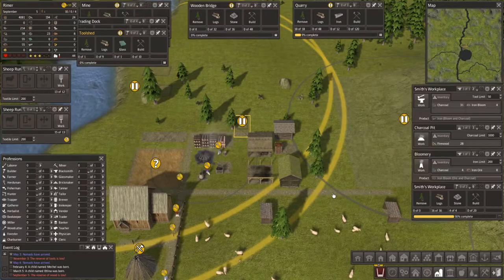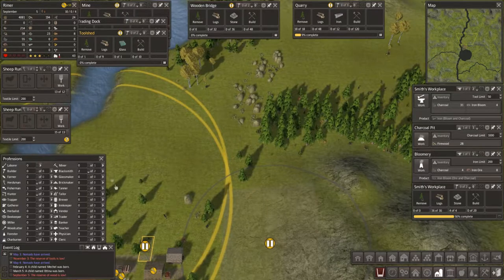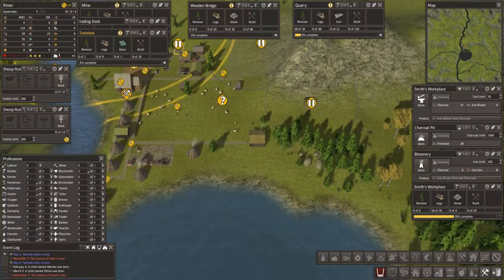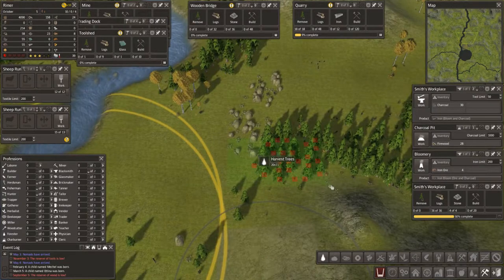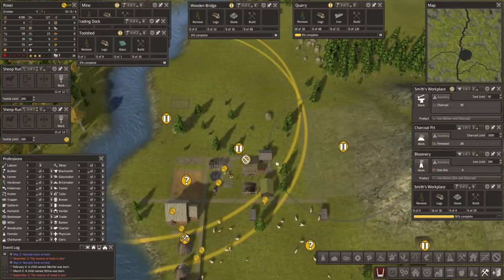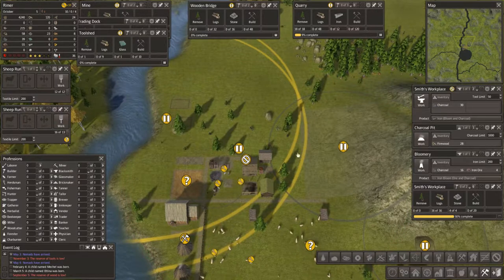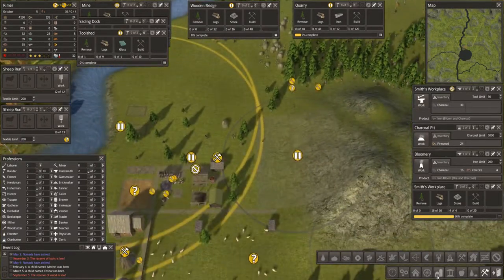Now what are we short of? Wood. We are really short of wood. Have we got any labourers? We have not. We are very short of people, but there are people who may not be able to do their work. Let's harvest these trees here and see how we get on. Now this woodcutter's cabin — he has harvested out to his circle, so we're going to take this one down and move him out to here. If we take that building down and then out here we'll run a road.